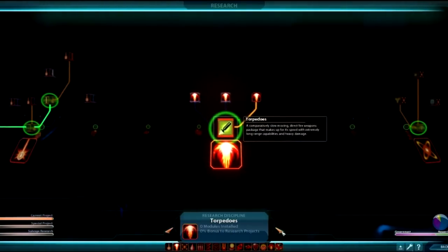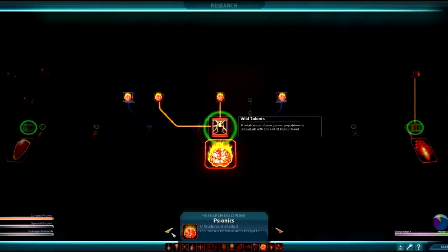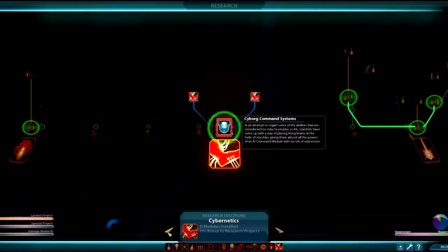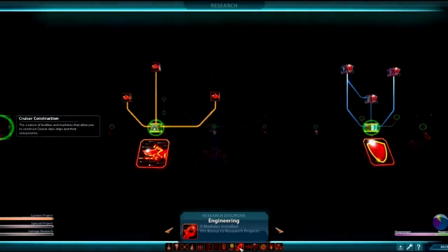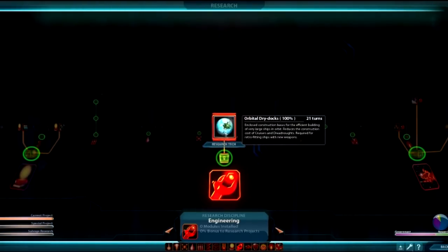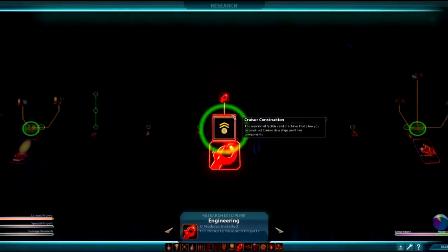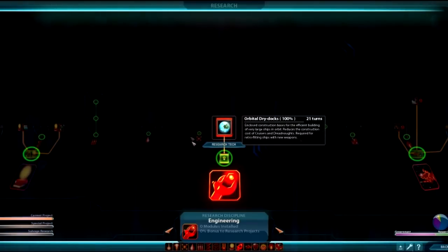Or you can just click on the category buttons down here. If I want to do something like engineering or C3 technology — we'll go to engineering. I'll click the button. The ones with the little green circles around them mean they've already been researched, so I already have cruiser technology. If I click up here, I now have a button that says 'Research Tech.' If I click that, I will automatically start researching that.